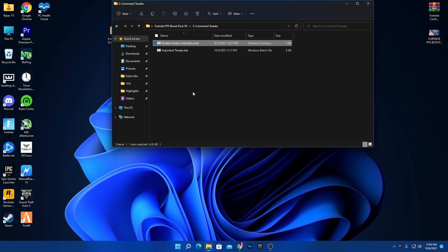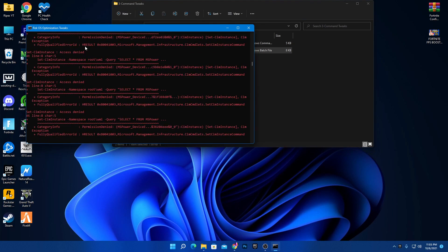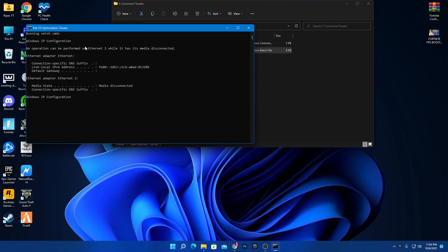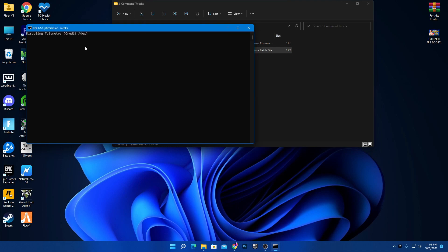Next, double-click the Important Fix .bat file and install it. This disables the power saving feature for your USB and Ethernet, which will directly reduce your input delay and also reduce your ping.